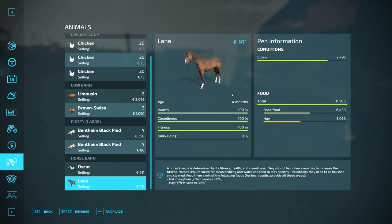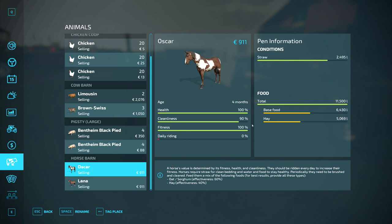We're gonna use the horses as an example. I have this horse Lana and I want to sell her. Her fitness is at 100% and I just need to get health, cleanliness and fitness up to 100% in order to get as much money as possible.